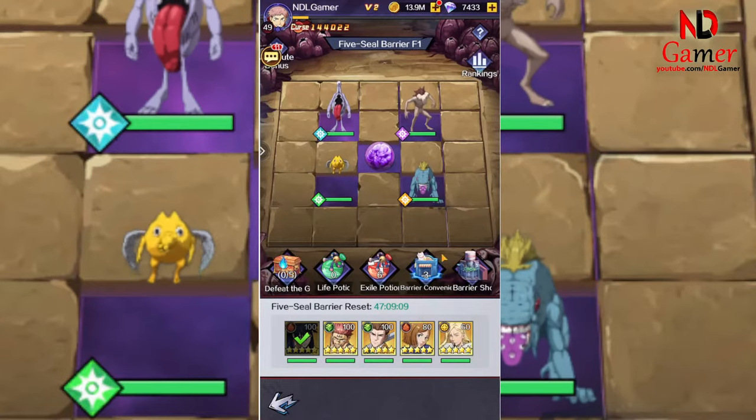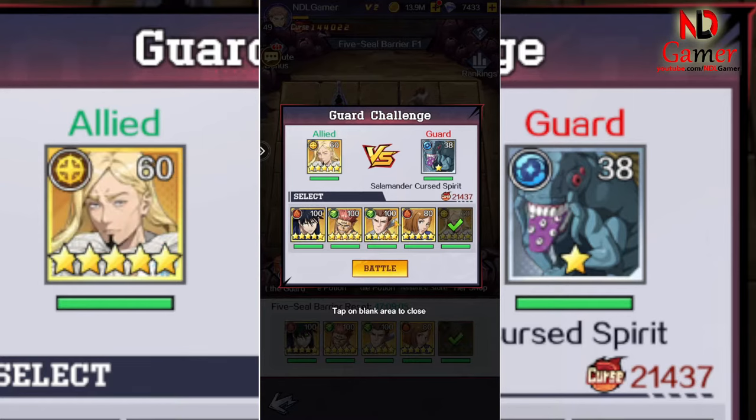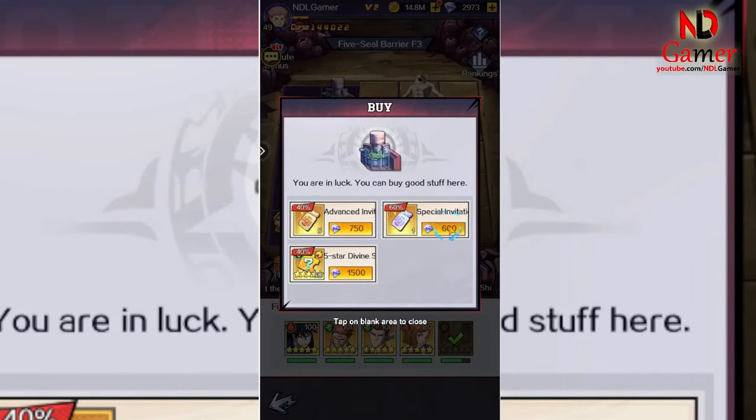Currently, the 5 seal barrier is the place where you can earn the most, but you need a lot of gems to buy them. In the early stages, you should focus on buying these summon cards first to quickly star up your characters.